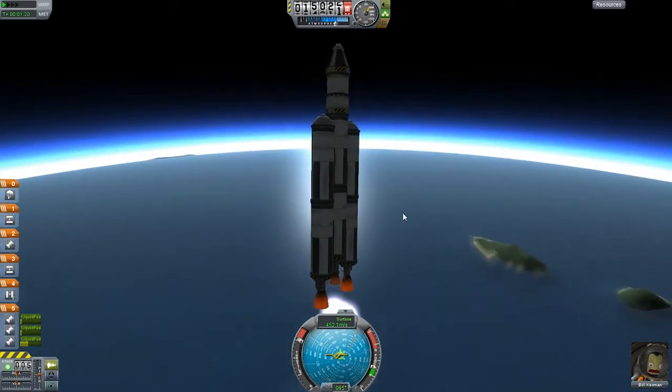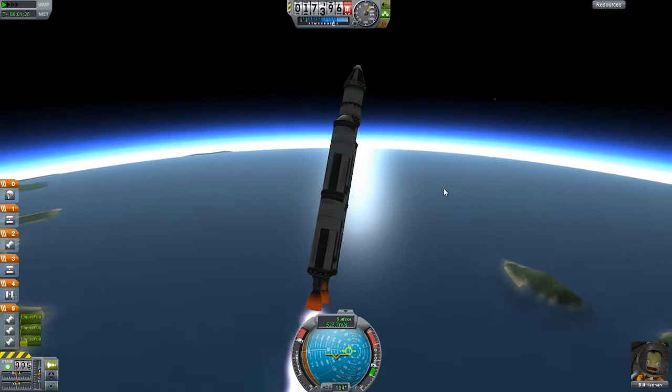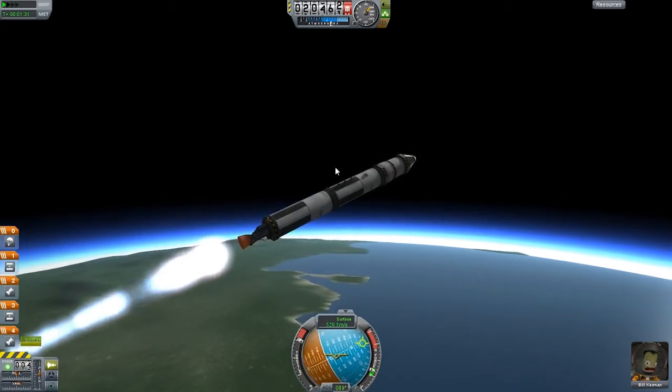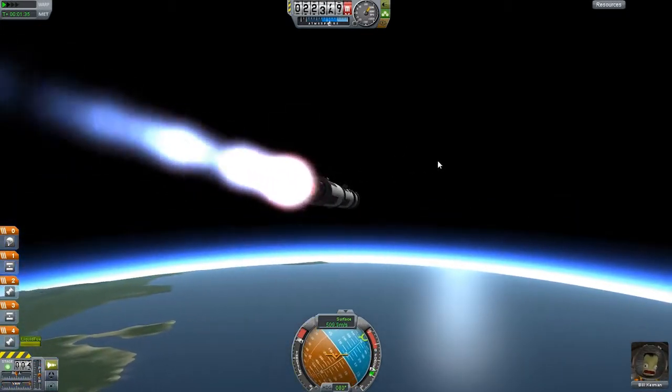So this is what I'm talking about with the fuel tanks. As you can see, we're ascending. But while we're ascending, we're using up liquid fuel. So I can detach these stages, and magically, I've got a lot more fuel left than last time.